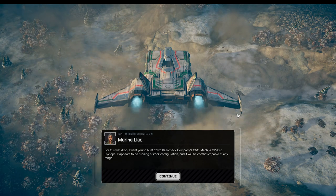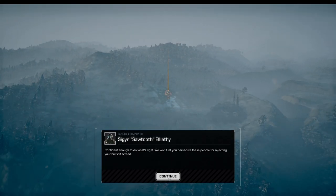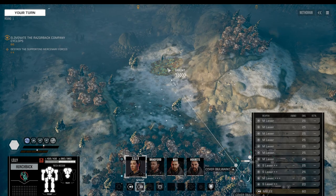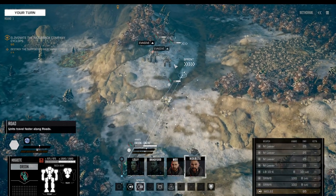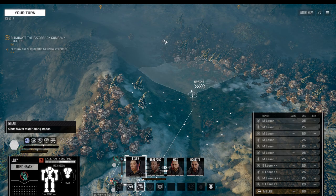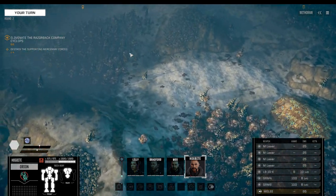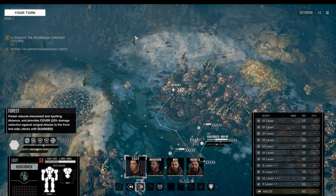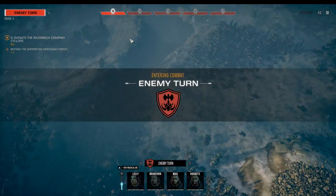Redboard, Lily, Mox, and Hoplite are going at it once again. We're fighting against the Cyclops, which has an interesting mechanic — if I remember correctly, it's the mech that allowed you to improve the initiative of the entire lance. It's often used even in later lances as a support to get that initiative of all the assault mechs up to two, and if you run it with an initiative pilot you can have a self-initiative of three or even four. It's a typical combination.